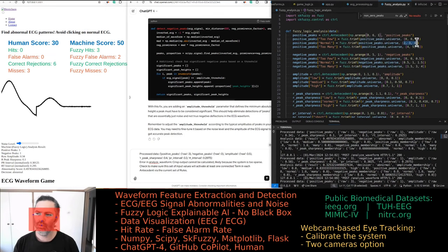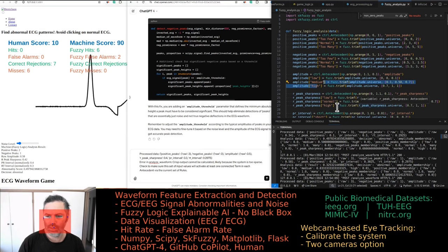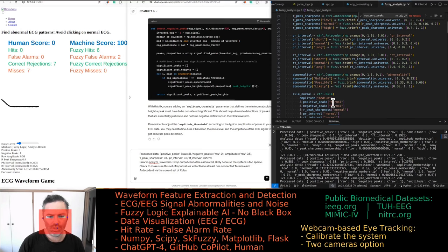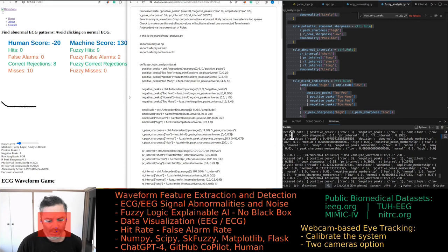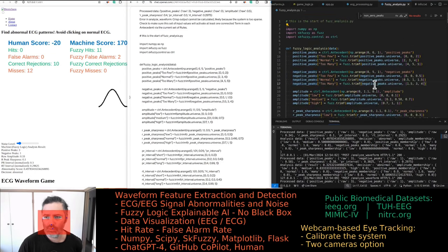With three positive peaks, zero negative peaks, amplitude 0.5, peak sharpness normal, and PR/RT intervals that seem legit, this specific case should be covered by the current membership functions and fuzzy rules. The fact that there are zero negative peaks should be labeled as 'too few.'